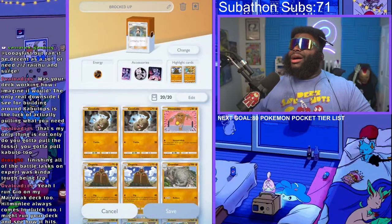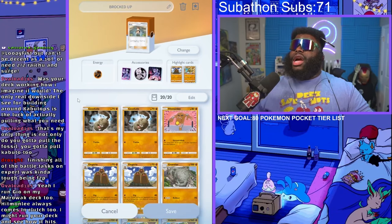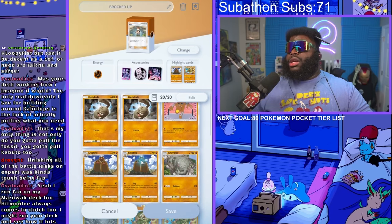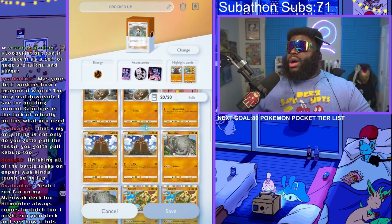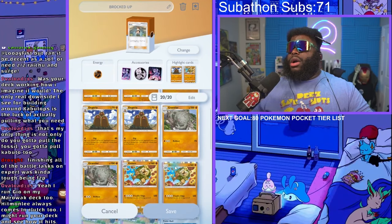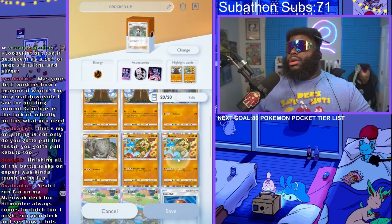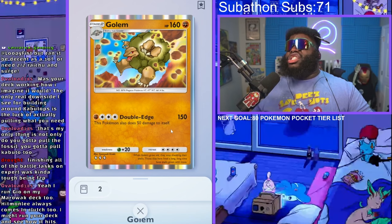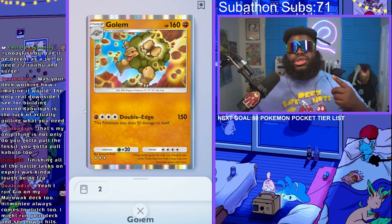What's up YouTube Loop Troop and fellow Pokémon Pocket players — Loopy Fist here bringing you another deck for Pokémon Pocket. Today it's my Brocked Up deck. I made it based off a Kabutops deck I had before. Every single one of these fighting Pokémon only needs one energy to retreat and one energy to attack. So I made a deck where a really power-hungry mon like Golem sits in the back powering up while my other mons weave in and out attacking. At the end I throw in Golem and he deals 150 damage.